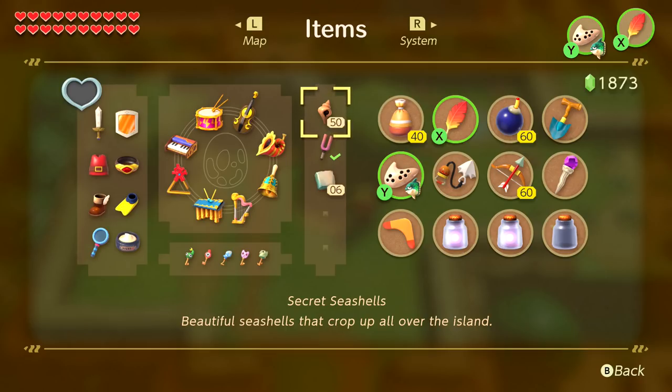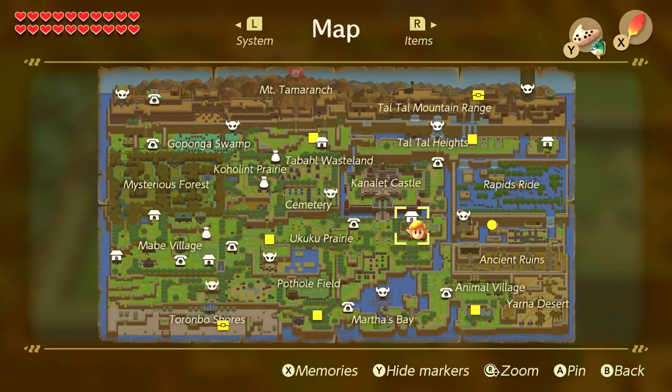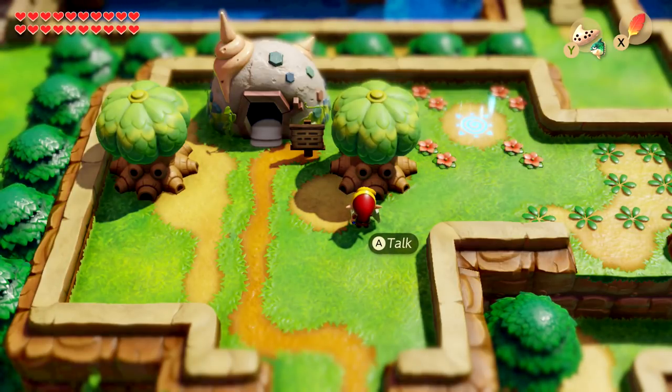We collected all stone beaks in the dungeons, and completed the color dungeon in its own episode. As for the 24 chamber dungeons — referring to Dampé's Shack — the last two episodes were dedicated to that. We completed all the Dampé Shack chambers that give us a reward, whether heart containers or seashells.